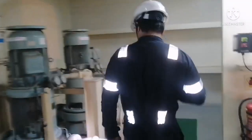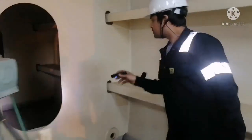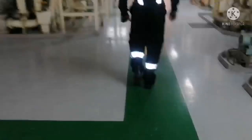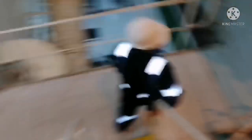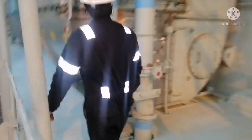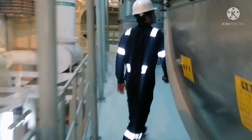Have a look at all the pumps — if there is a fresh water pump, check for any leakages. The storage areas should be properly secured and everything arranged properly. I am done with this platform and going down to the bottom platform. Before entering the bottom platform, I will have a look at the main engine auxiliary blower platform.